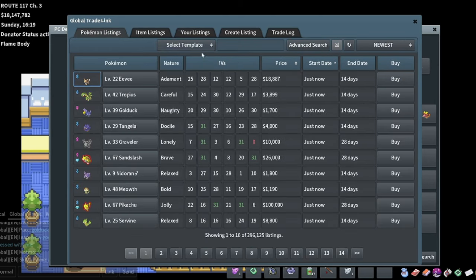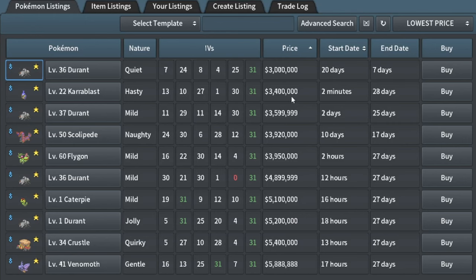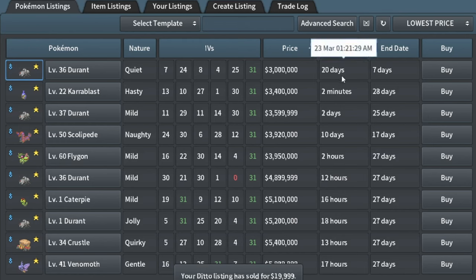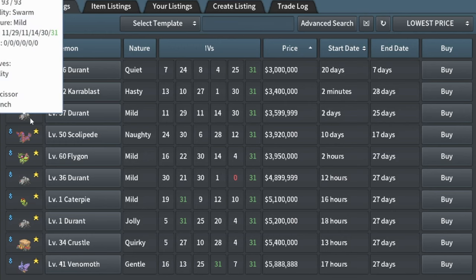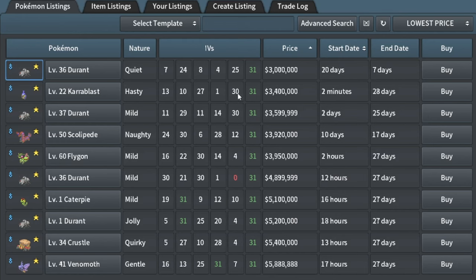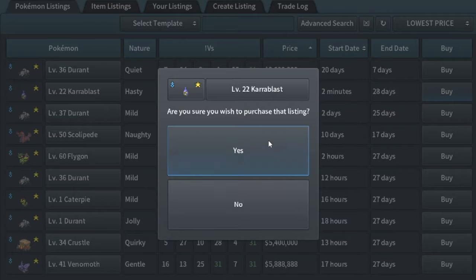I'm going to be looking for some shiny flips because I do have $18 million to spend, and usually shiny flips are the best way to make money. Right away I found this Care Blast that I kind of want to buy — it's been up for only 2 minutes. It's got $27 and $30, but the one above it is only $3 million and it's been up for 20 days, so it does give me some pause. But I could probably get $3.6 million for it. Just list it for the same amount as this Durant, since it's got the two defenses, and then you'd want to breed this with like a 31 attack Scyther to get a really nice Scyther or Scissor. So I'm going to relist this for $200k more, and it should sell.